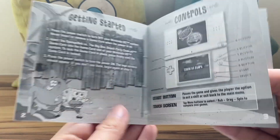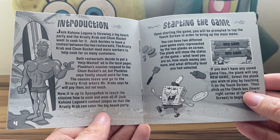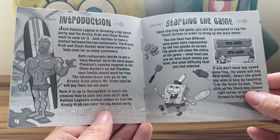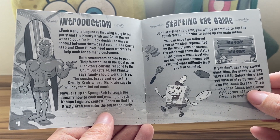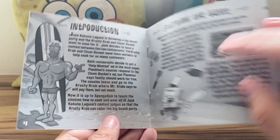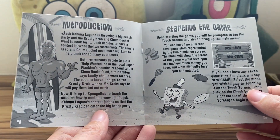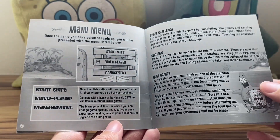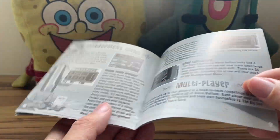There's an introduction — so this is the story. It brings in Jack Kahuna Laguna from the actual episode. He is throwing a big beach party and the Krusty Krab and Chum Bucket want to cook for it, so Jack decides to have a contest between the two restaurants. This seems like an after-the-episode kind of thing — something that happens after the episode actually ends. Then there's the main menu, and we've got all the information and then a management section.